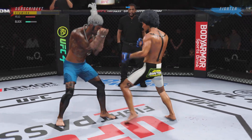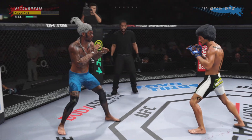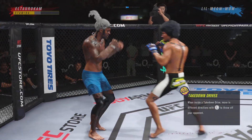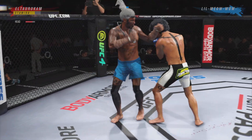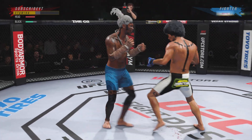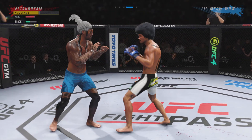Good punch, Lance. Again, he's looking for that left — it's not there. Beautiful technique on the straight right hand. Nice slip to avoid that right hand. Lance with the right hand. He blocks the punch.